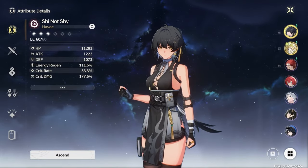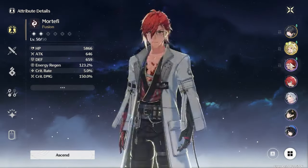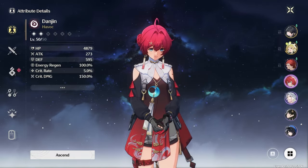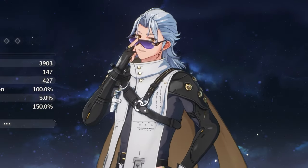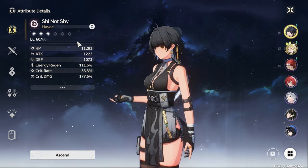Playable characters are called Resonators, and each resonator has something called an attribute, which is the game's equivalent to elements. Attributes are pretty easy to understand for the most part. The major difference is that they don't cause elemental reactions, but other than that they're not that much different, at least to my knowledge.